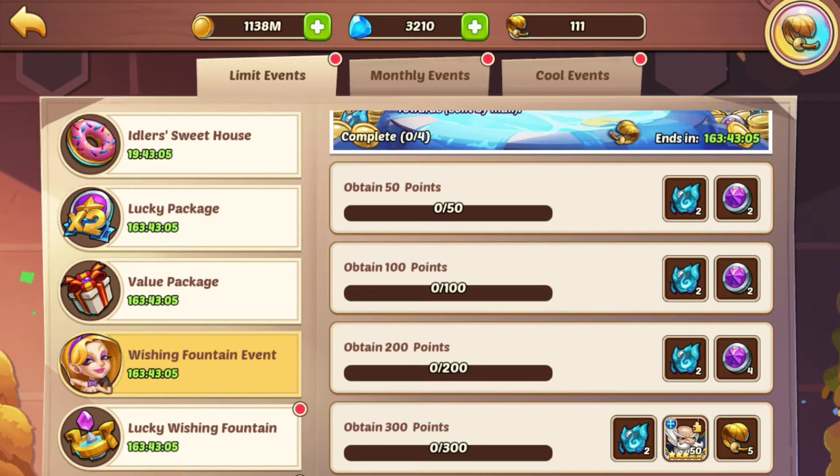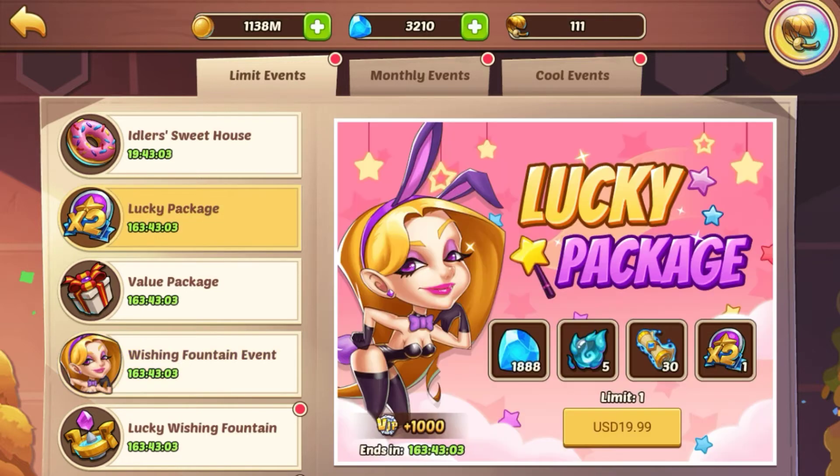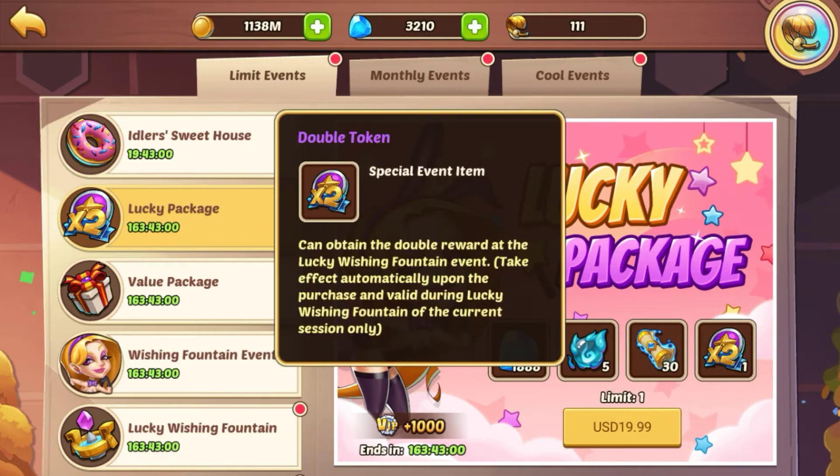I'm not sure if the Lucky Package is really worth it. You can obtain double reward at the Lucky Wishing Fountain event. I think what that means is basically that your spins will count double — so you can do a two-times completion with this. But don't quote me on that, it's worded really oddly and I'm not exactly sure what it does.